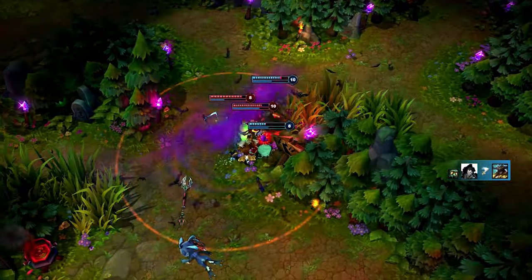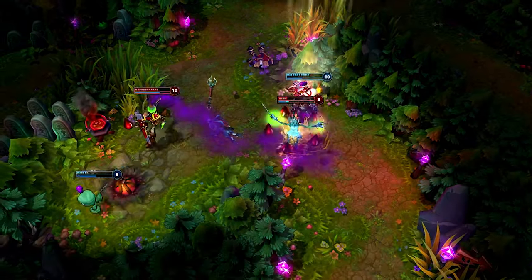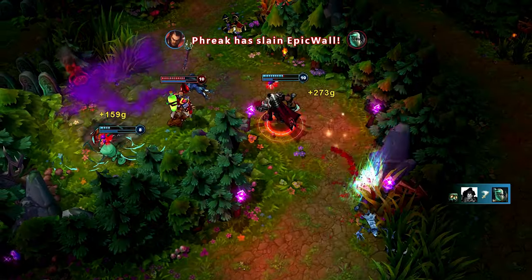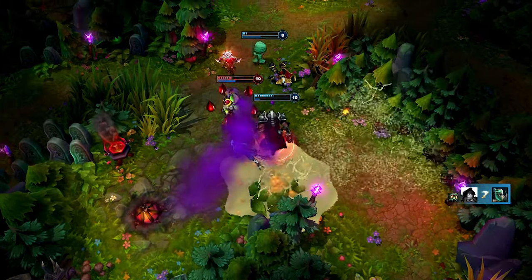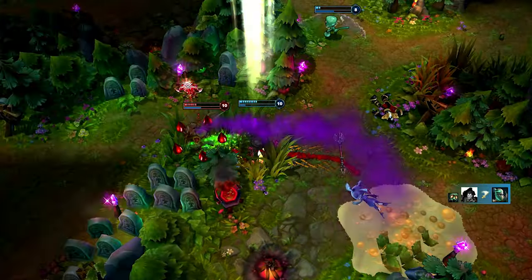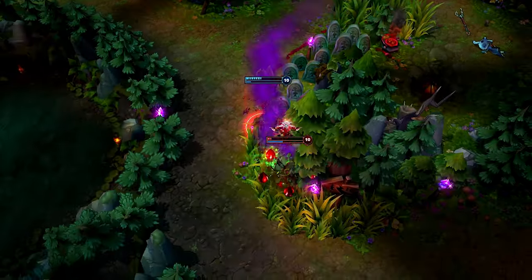Then I make sure to focus the squishiest target, Fiddlesticks. My standard combo gets him extremely low, and I pick up the kill with Noxian Guillotine. I switch to Singed, hitting Decimate and Crippling Strike for bonus damage and slow. I hit Ghost and land as many attacks as possible, continuing to chase him down until he finally dies to Hemorrhage.